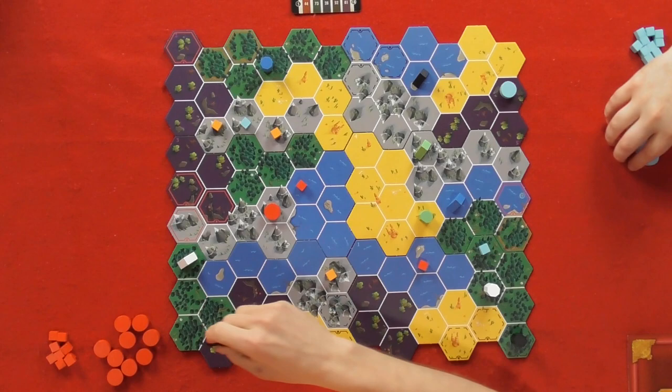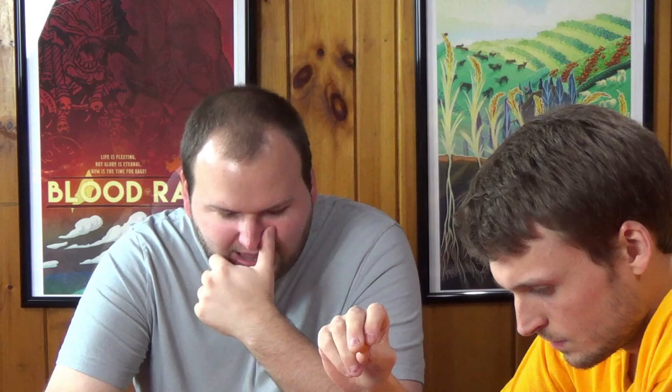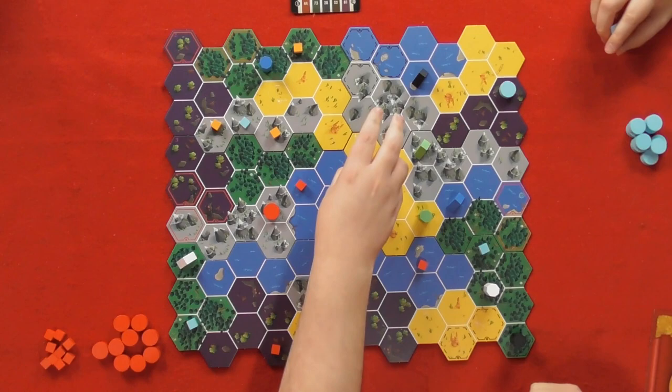Dee, can it be right here? So play the cube down. Please keep quiet, Dee. There seems to be a theme on where people are placing cubes. Name that theme, Will! The vast majority on the left side of the map. Graham, could it be right there? D, could it be right there? Good. I feel like Will's already got it figured out, but who knows?